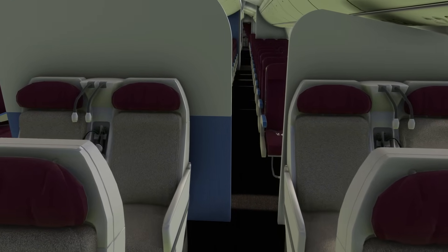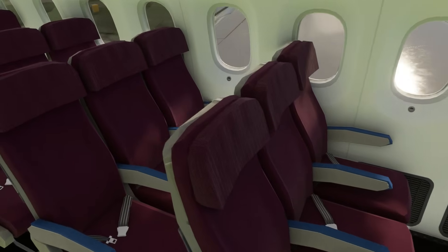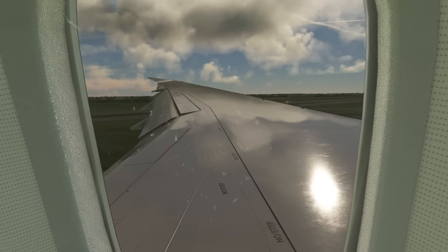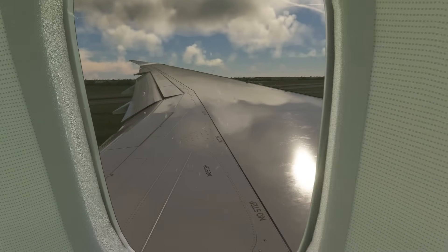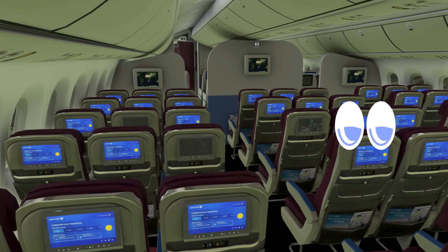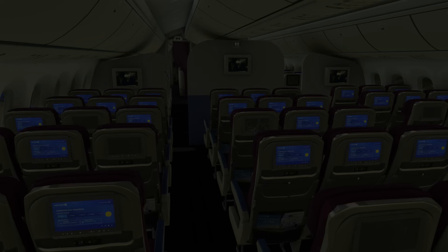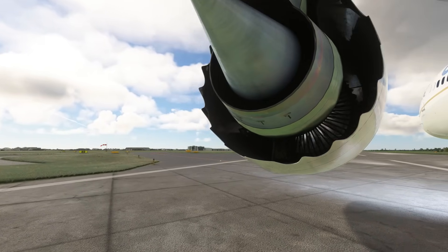The three classes — business, first, and economy — are well modeled, and of course each interior corresponds to that of the chosen airline. If you look closely, you will find lots of little easter eggs inside and outside the plane, which shows how much the developers have paid attention to the smallest details. And since I mentioned the exterior, let's take a look outside.